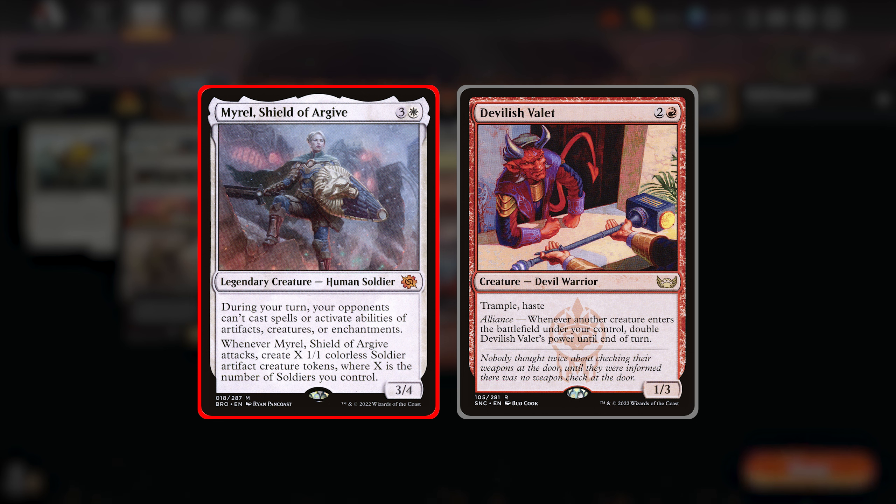Myral is a 4-drop 3/4 that says when it attacks, you create X 1/1 soldier tokens where X is the number of soldiers you control. To get this combo to work, ideally we'd have around 3 or 4 other soldiers out, and if you attack with Myral and the Valet, that should be enough to put us over the edge. Devilish Valet's power doubles each time a creature enters the battlefield under your control each turn.